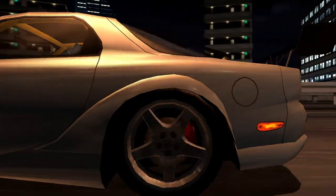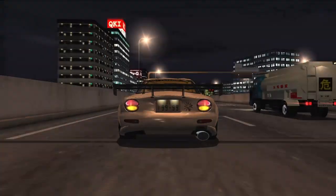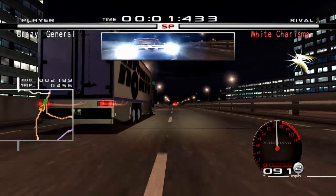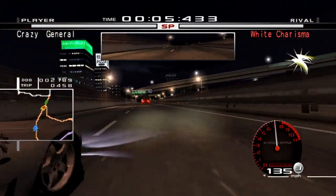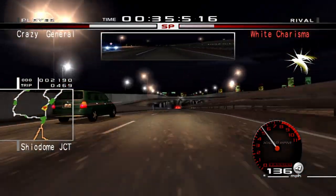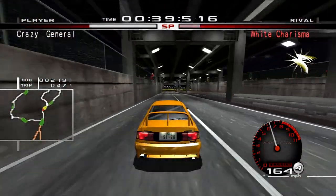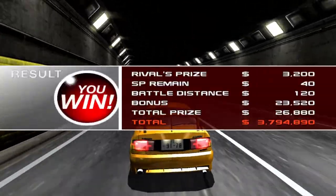This is the leader of the Zodiac, White Charisma, who drives a 3-rotor RX7 with over 1000 horsepower. I tried to race against them in the Wangan and the results were brutal. I couldn't keep up, so I had to lure them onto the C1 loop to be competitive. After I pull away, they go straight into a wall and don't come back. The fastest racer in Japan is defeated by a slab of concrete, and the yellow Lancer now holds the crown as the fastest car in Japan.